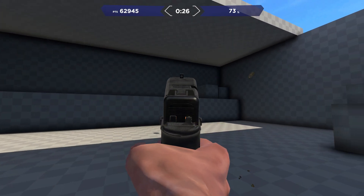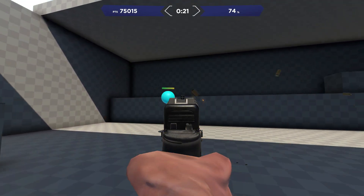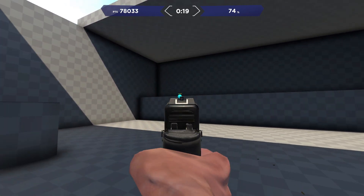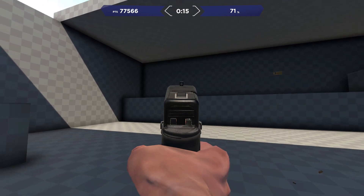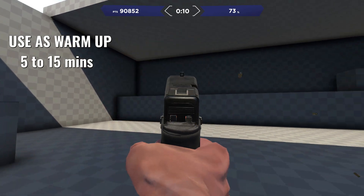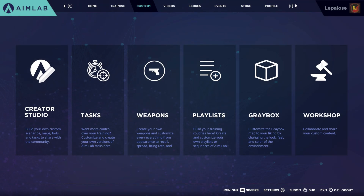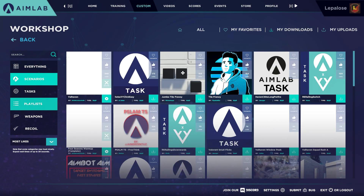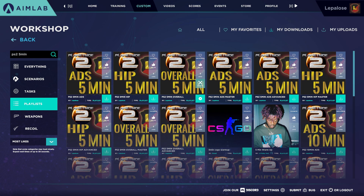Regular practice of fundamentals is essential to learning any skill, including accuracy in Planetside 2. Of course, there are many aspects beyond pure aim mechanics in Planetside 2 that are important to being a good player. So I'd say that AIM Lab for most players is useful in a limited amount, and particularly as a routine warm-up of about 5 to 15 minutes to help get you into the zone. To that end, I have created playlists of 5, 10, and 15 minutes with difficulties covering basic, advanced, and master levels with a focus on overall hipfire and ADS tasks.